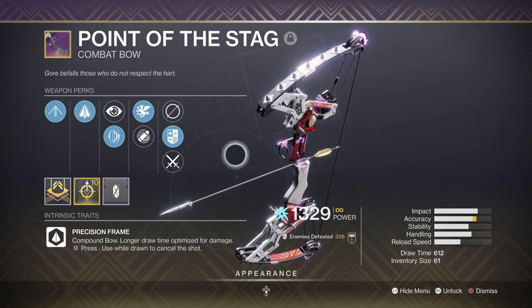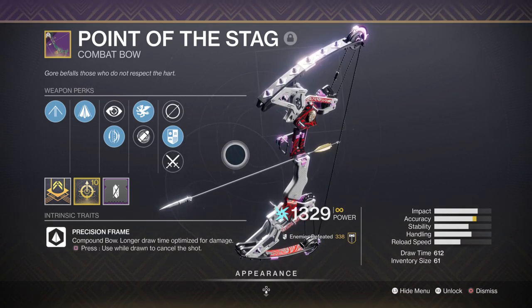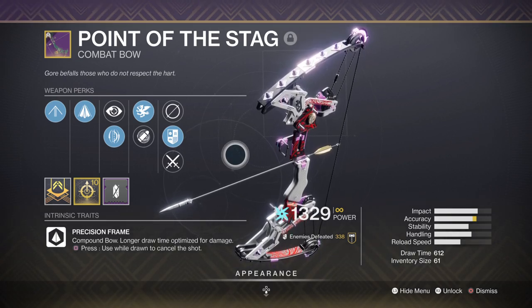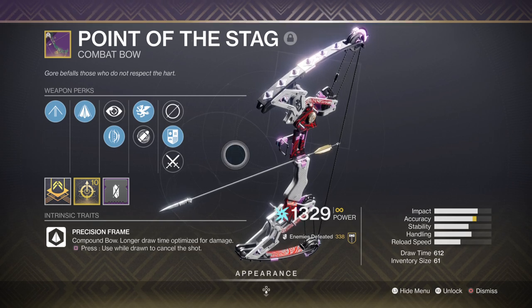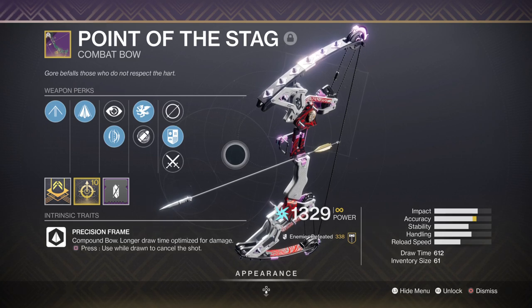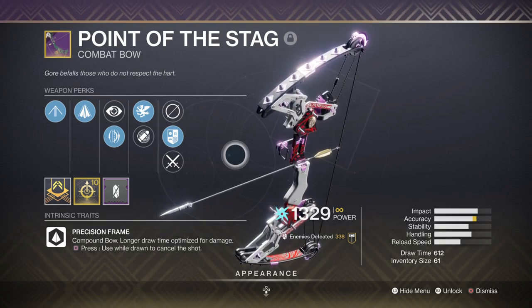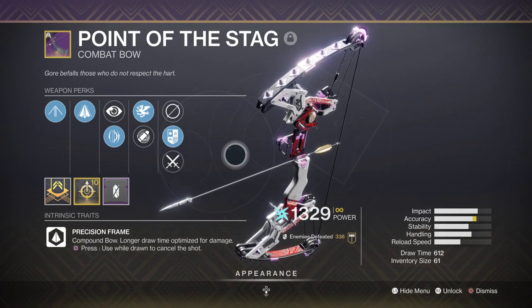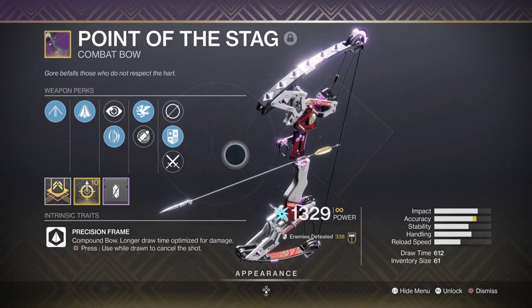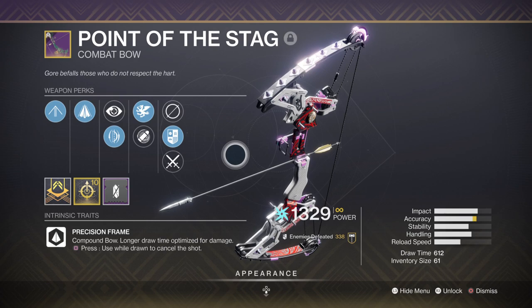For a secondary, we have the Point of the Stag bow — an arc precision frame bow that was a ritual weapon from Iron Banner. I'm not entirely sure if the questline is still available, but if you can access it I'd highly recommend getting the bow. It has multiple perk choices you can pick freely, though you'll likely want Archer's Tempo and Vorpal Weapon for the best setup, as Vorpal provides extra damage against bosses and mini-bosses — great for a solo build. You can also use the Warborn Tone Draw bow from this season, which is a similar frame and can offer Shoot to Loot and Dragonfly — Shoot to Loot grabs ammo at a safe distance while Dragonfly eliminates minor combatants in one blast.